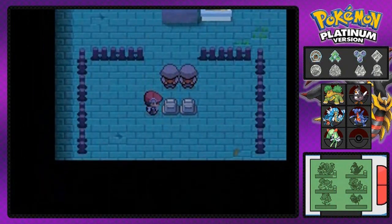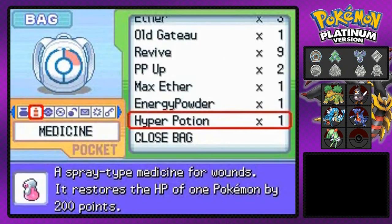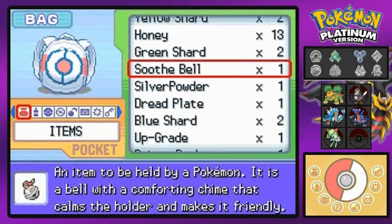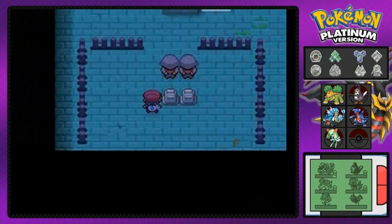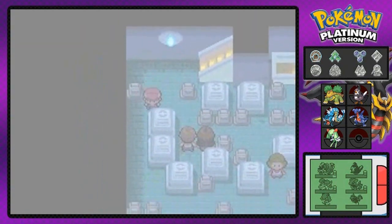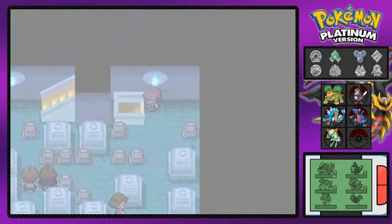This is the biggest downer right here because there's nothing that can actually help you out at all. So let's go ahead and see if I can find an escape rope. I don't even know why I used the repel. I don't have an escape rope, so I need to get the heck out of here right now because I don't want any of these Pokemon attacking me.